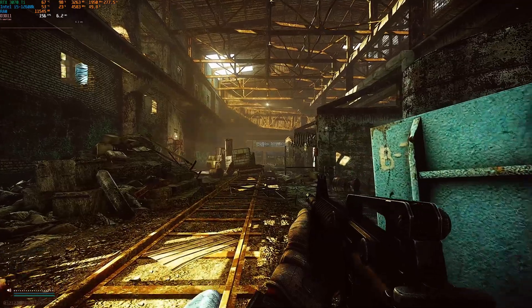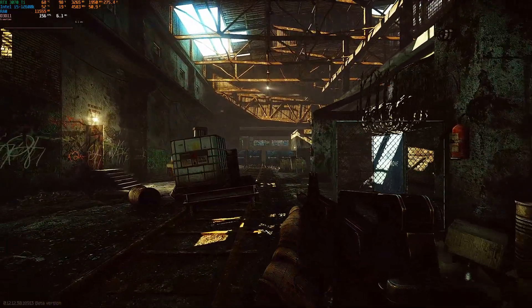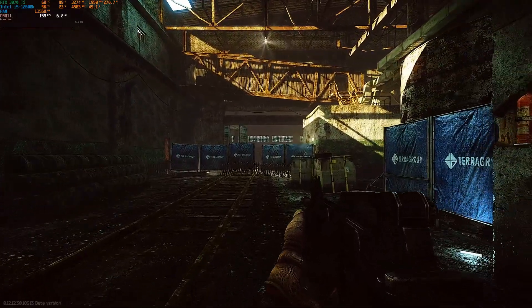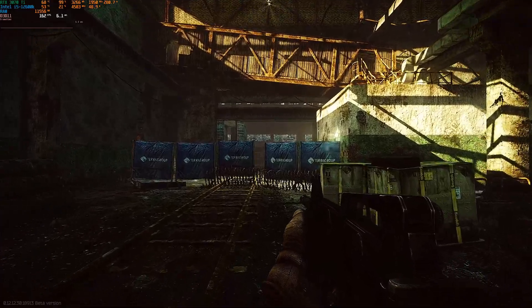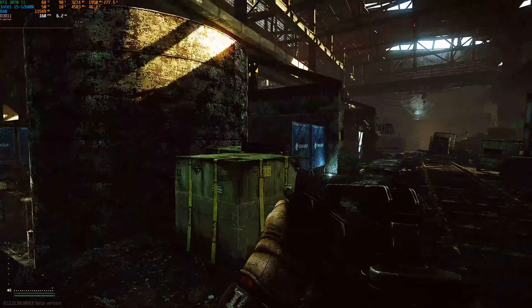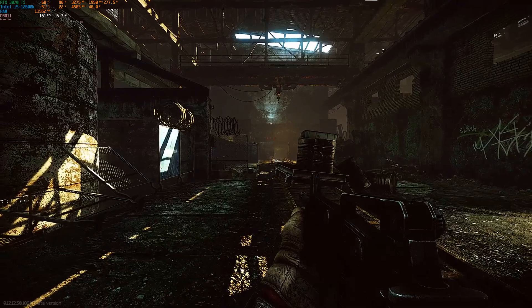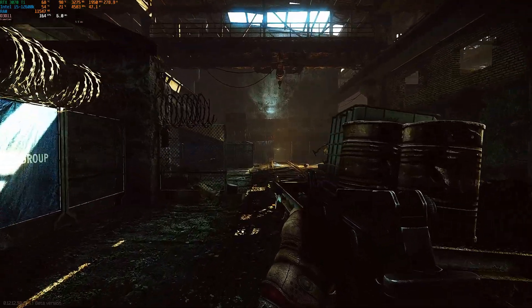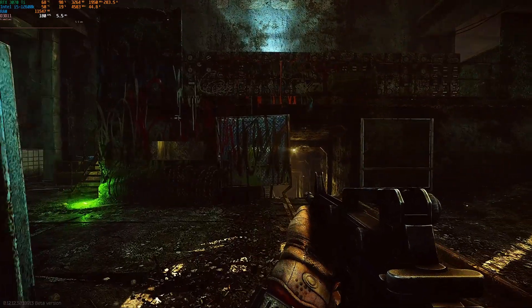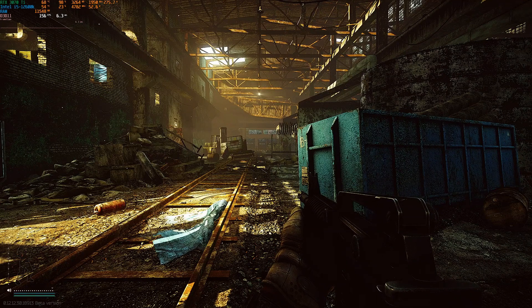Walking forward to see how FSR 1.0 looks in motion — overall it looks pretty good. I am noticing there is a little bit more shimmering going on with FSR 1.0 than I saw with DLSS. I'll zoom in on the places I see it, like the blue tarp. You can see on that grate on the left there's also a good bit of shimmering, especially with brighter objects. But overall for ultra quality it doesn't look that bad and the performance impact you get is good.